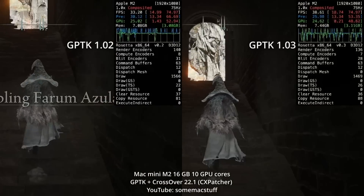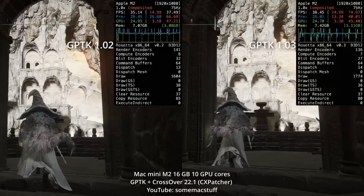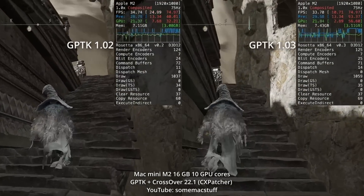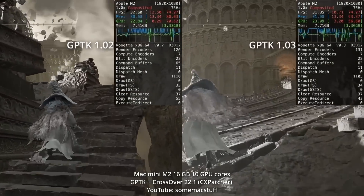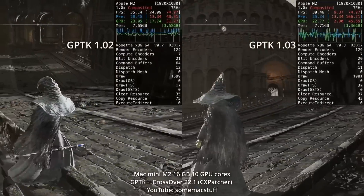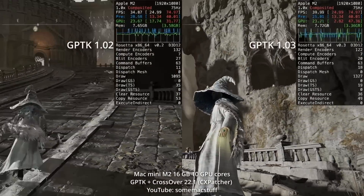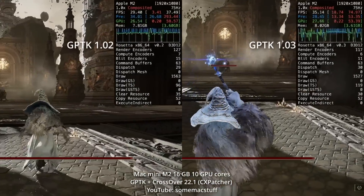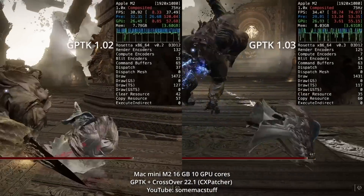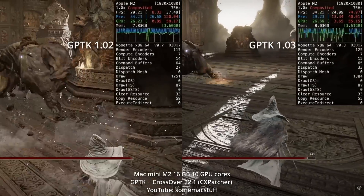Looking at improvements from 1.02 to 1.03: here's Elden Ring, a DirectX 12 title being run on the Mac Mini using the M2 chip with 16 gigabytes of RAM and 16 GPU cores. We're seeing a performance improvement of about 4 or 5 fps, which represents roughly a 10 to 15 percent improvement — not too bad for a minor patch.